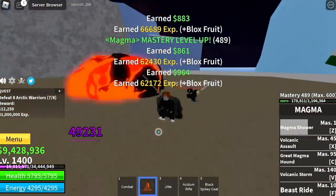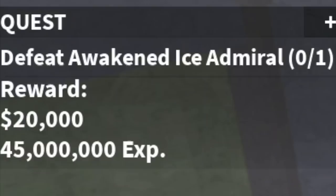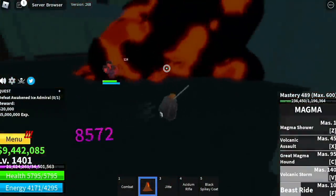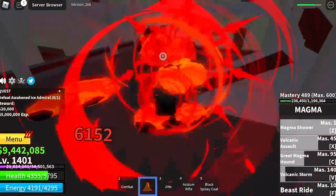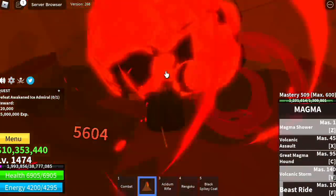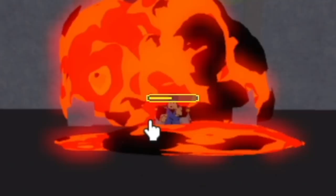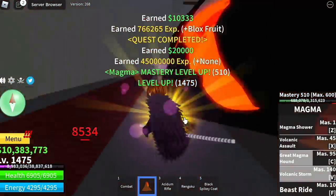At 1400, you can now start defeating the Ice Admiral, located here. We're gonna do server hop here until we reach level 1475. Just 2 skills — Z and D — is enough to defeat this boss. That's just one combo and it already deals more than half HP damage.